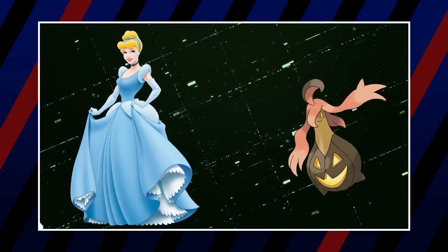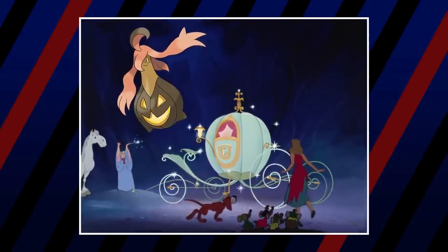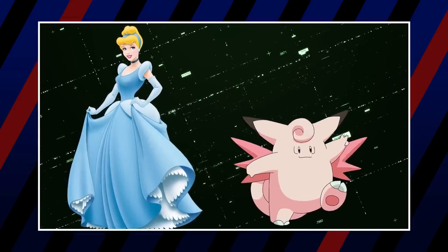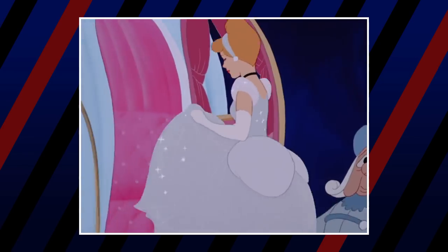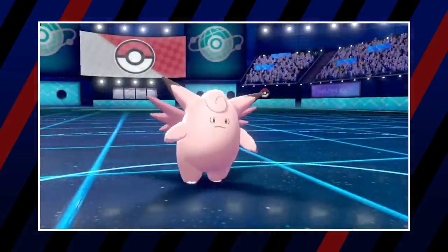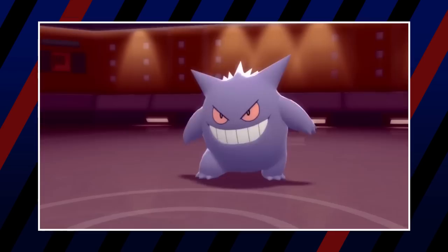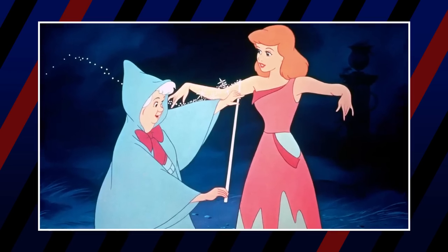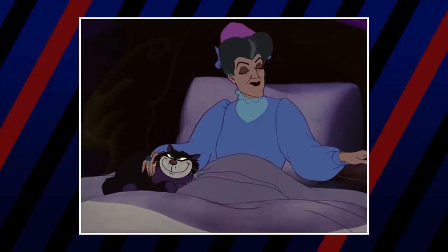The next member is Gourgeist, which fits because it's similar to the mystical pumpkin the Fairy Godmother gives her. Next is Clefable — first, because the name contains 'fable,' relating to Cinderella being a fairy tale, and second, to represent the Fairy Godmother who, like Clefable, utilizes magic. Fifth is Gardevoir, a beautiful woman-like Pokémon very representative of a princess, who also has magical powers like the Fairy Godmother. Finally, Purugly is chosen to represent Lady Tremaine's fat cat Lucifer, sharing a visual similarity.